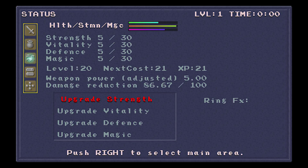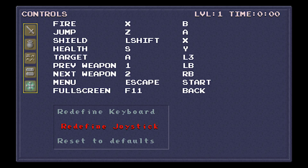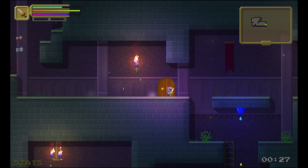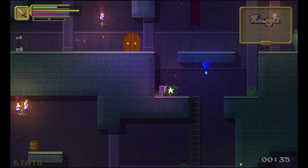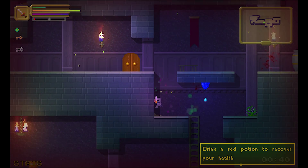Then you've got your status stuff — your strength, vitality, and so on — and your controls. Now, controls I think are a little bit buggy. The game is still in development, and every time I try to remap my Xbox 360 controls it crashes the game, so that's not good. Currently I am playing on keyboard because my Xbox 360 controller does not work in the game.